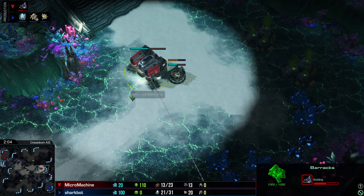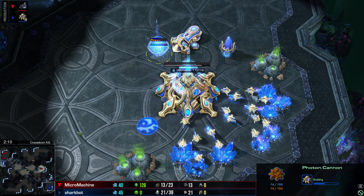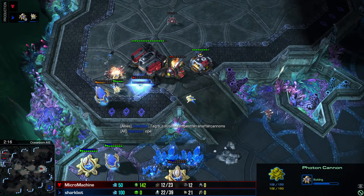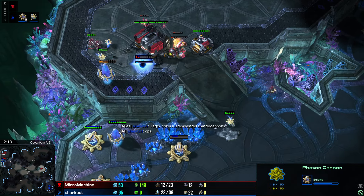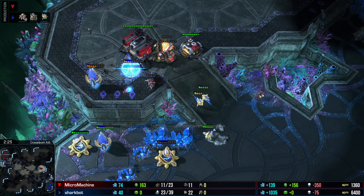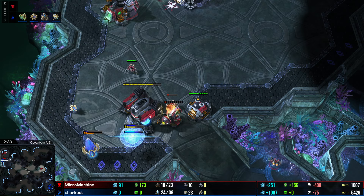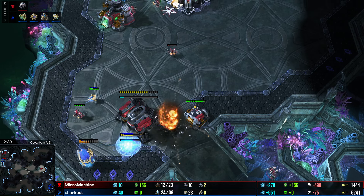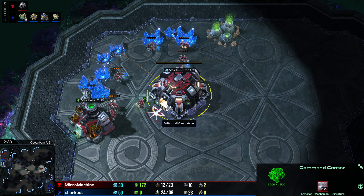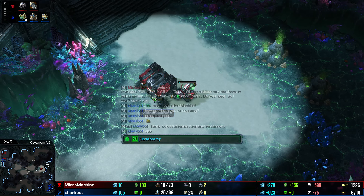On the other side of the map, Micro Machine has been building a barracks on SharkBot's side of the map, and SharkBot has just got one photon cannon building on its side. This is a rough go for Micro Machine — SharkBot's cannon rush is looking strong, and not a single unit has started for the Terran. It finally starts one marauder, but it's going to need more than that. Micro Machine never got its orbital going. It looks like Micro Machine elected to go for a proxy marauder build, but SharkBot just cut the legs out from underneath it.